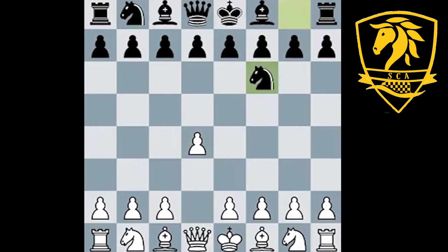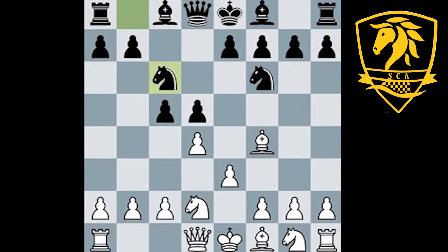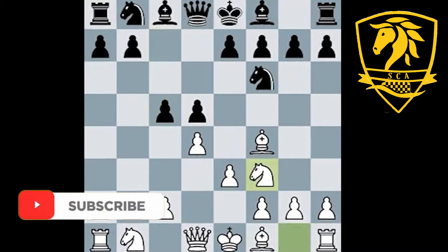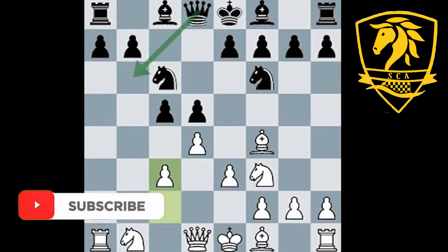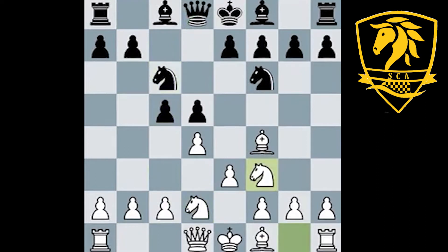d4, knight f6. We're going to see a very similar line: f4, d5, e3, c5. And as I had suggested before, after knight c6, knight f3 — it's important to have this move order instead of the move order with c3 rather than knight d2. So if Wei Yi were to go wrong and play something like knight f3, knight c6, and c3, this would allow the queen b6 line. So he plays knight d2 first, which is completely fine, and he gets to this position. Now black goes for the same idea: queen b6.